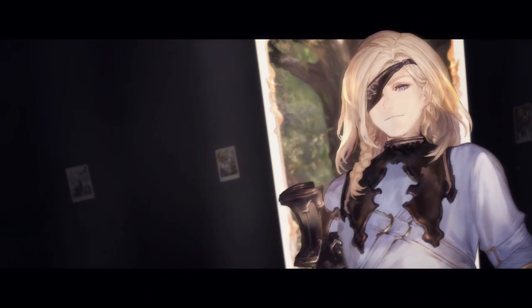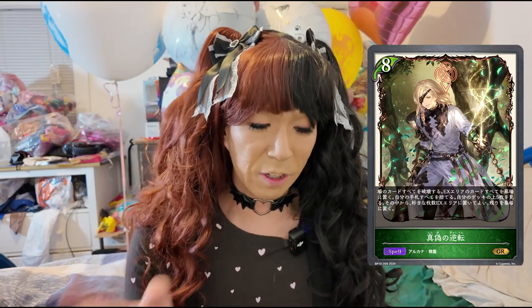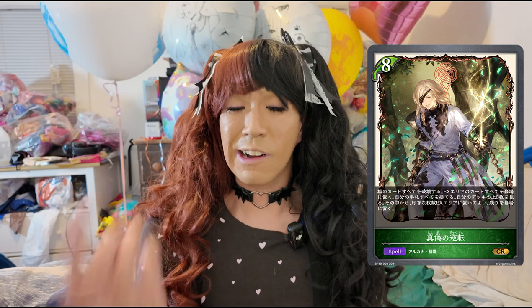First of all, we have number 12, Wolf-Frog Hanged Man. He enables a control strategy by being invulnerable to effect damage as well as invulnerable to being destroyed by effects. For an additional 5 play points, he can grab the Treacherous Reversal spell into your EX area, reduce its cost from 8 to 0 for that turn, which will do a complete board reset and fill up your EX area. Treacherous Reversal could also synergize with Idrisil from BP09 Duet of Light and Shadow, enabling a control strategy in Forestcraft. He can also evolve for one.